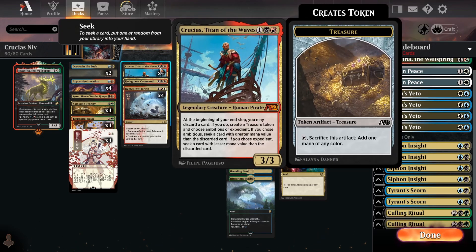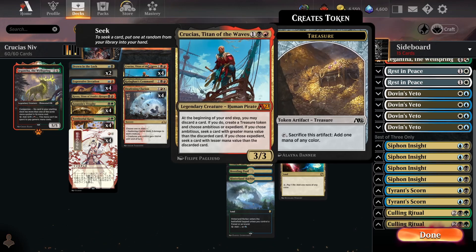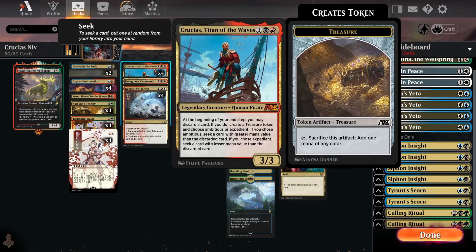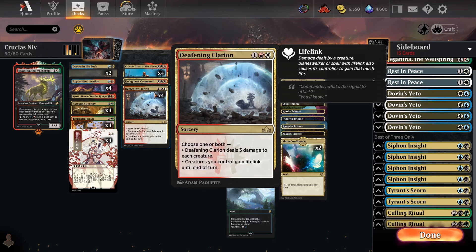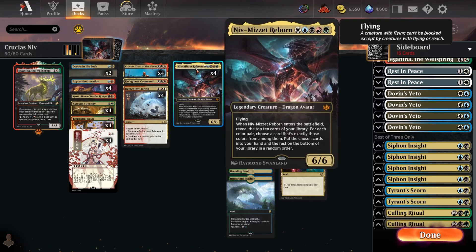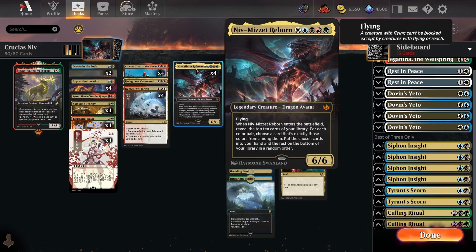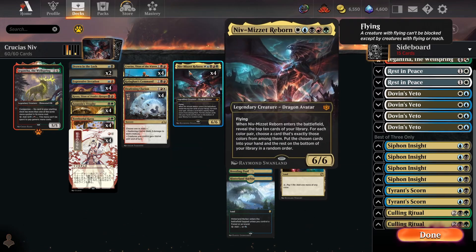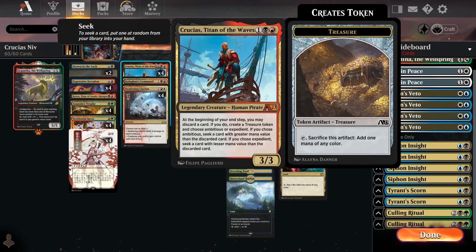Another really great addition to the deck is Crucius. As I'm on a trend of basically trying Crucius in every Historic deck, I think this is definitely one of the best homes for Crucius. The great thing about Crucius here is it enables you to tutor and ramp into Niv on turn 4: if you play Crucius on turn 3 and discard a 3-drop, not only do you tutor Niv — it's the only card in the deck that costs more than 3 — you also make a treasure token to ramp into Niv on turn 4. This curve-out is so strong and can win against most decks in the format.